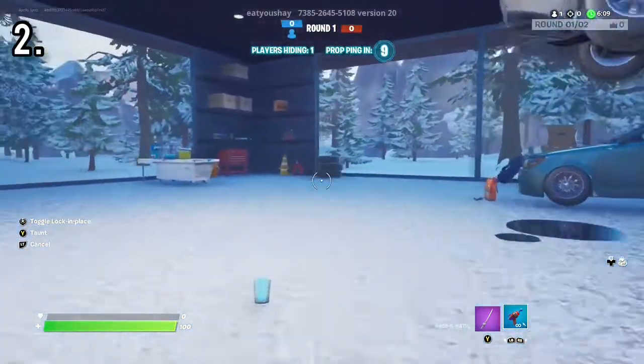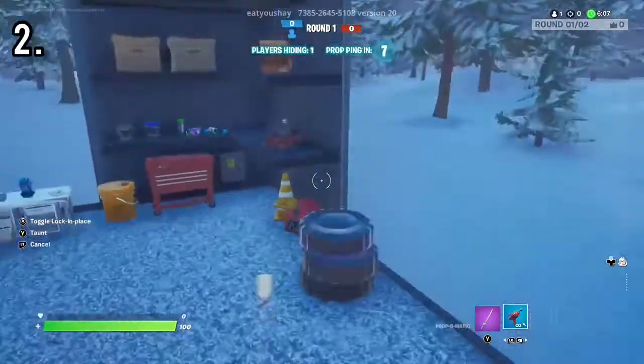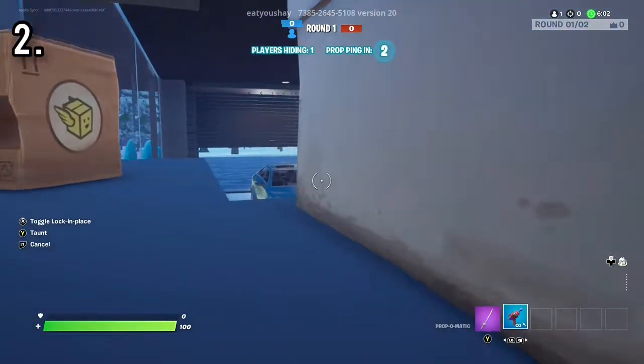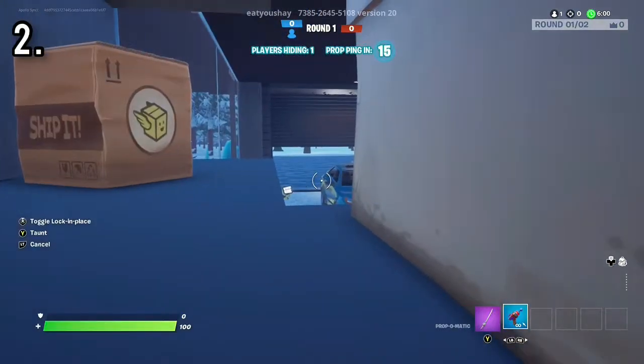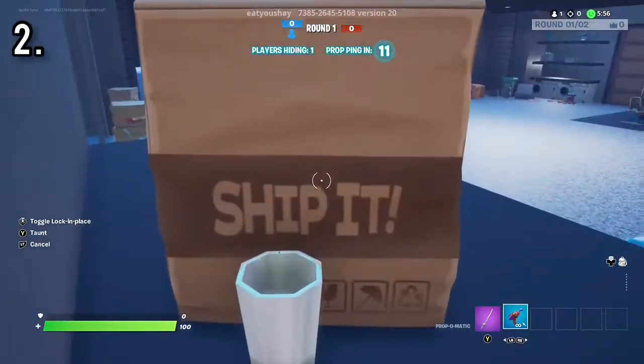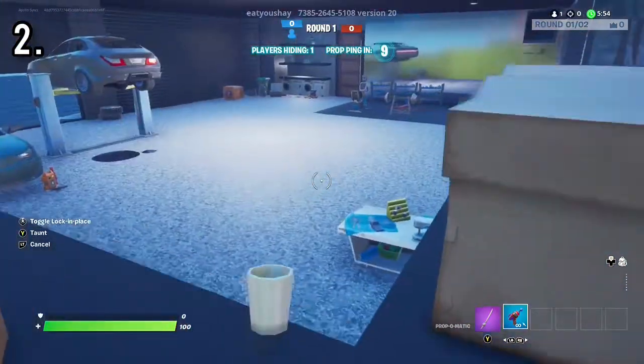For the second spot, if you're wanting to go on this tire, you're going to jump on this fourth layer. You can go here, which I don't recommend because people can still see you, or you can go behind this ship it box where there are little viewpoints on you. And that's basically it for the second spot.